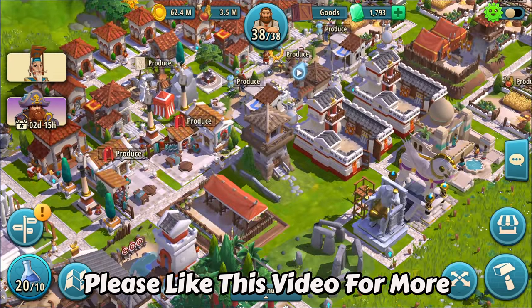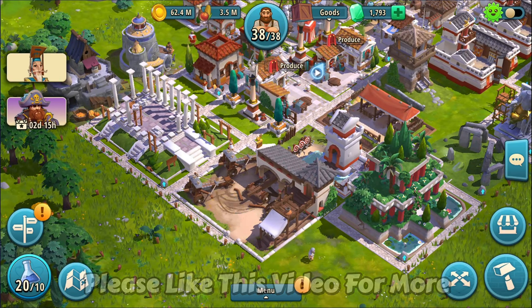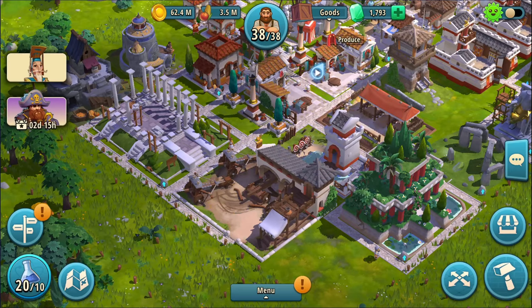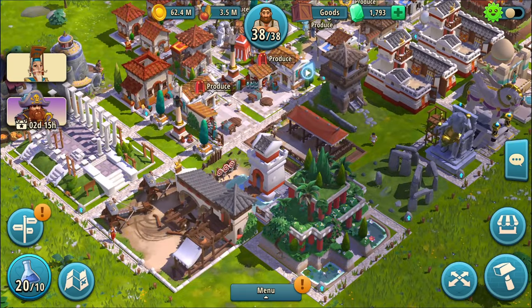I now have the siege barracks - it's kind of large but it does fit in there, and I have the siege weapon. It takes an hour and a half to build, which is about the same time as restoring your heavy infantry since each one is about 41 minutes. Without happiness influence it's probably like 45 minutes, so if you want to speed up the siege weapon, make things happy.